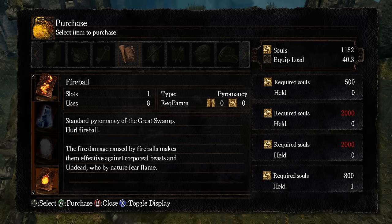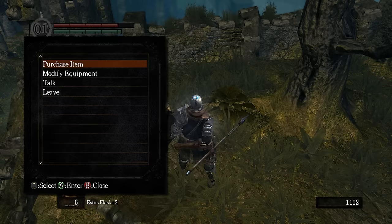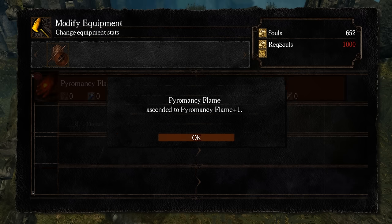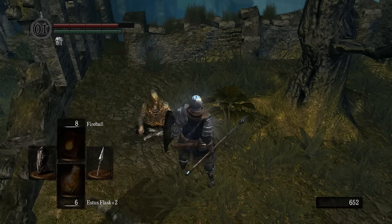Hurl Fireball, which is what you already have. These are expensive, except for Fireball and Combustion — they're dirt cheap. Now, Modify Equipment is a lot more interesting. This is how you upgrade your Pyromancy Flame — you literally just pay him and he upgrades it, that's it. No materials. Hit Square to see what the difference is. Very, very little scaling, like trivial scaling. But it doubles the fire attack. Five points up. That's so simple. No skill involved.